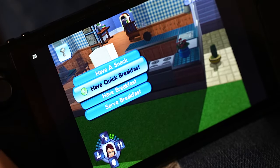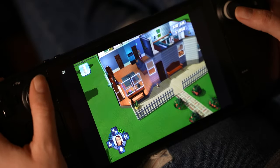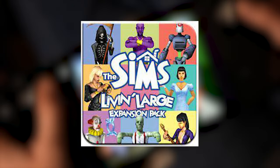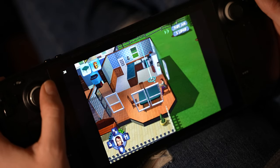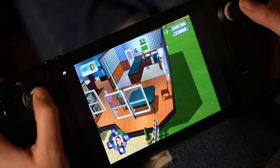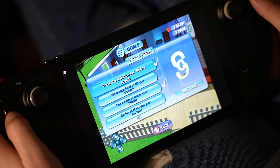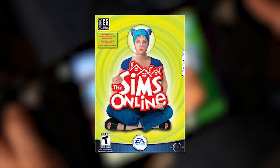The game is similar to previous Sims titles, aside from the objectives and storyline. It features several items from the Sims expansion packs, like Living Large, House Party, Hot Date, and Superstar. There are two modes: one for the storyline, and a free play mode. The PlayStation 2 version also once had the option to play online, but this online mode was shut down on August 1st, 2008, the same day The Sims Online shut down.